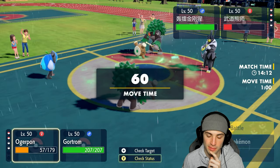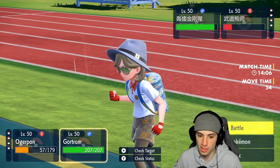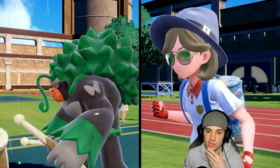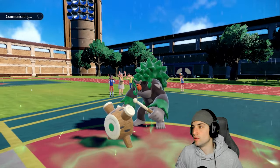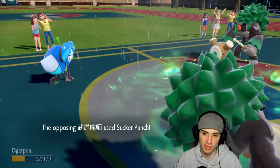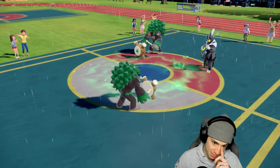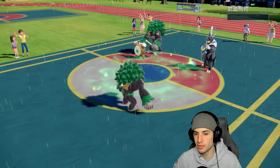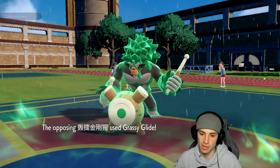We keep terrain. Ivy Cudgel does more than Horn Leech but we could get back some HP. Still going for Ivy Cudgel in this slot. I feel like we had a bad play when we let Kirim and Gouging Fire go out, but it's match number one — we're just warming up. Sucker Punch flies. I'm thinking about going Follow Me but we need damage on Rollboom. The Grass Guy flies and that's pretty much game — it's Rollboom versus Rollboom.